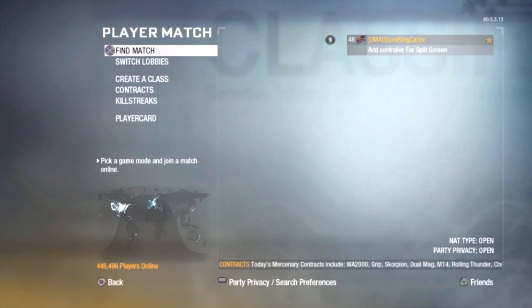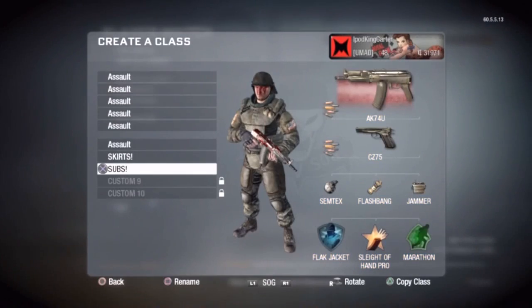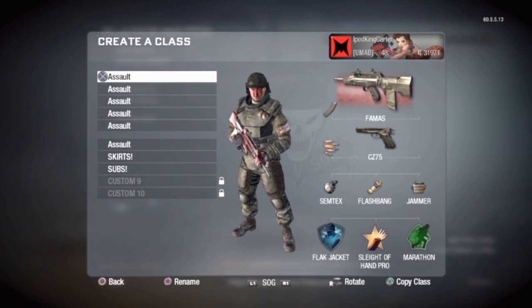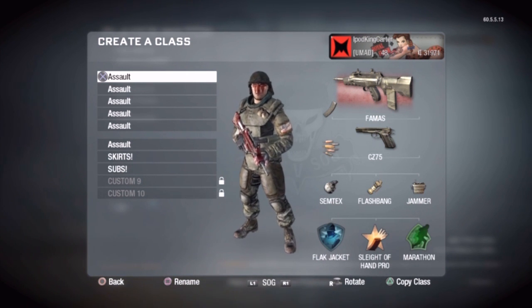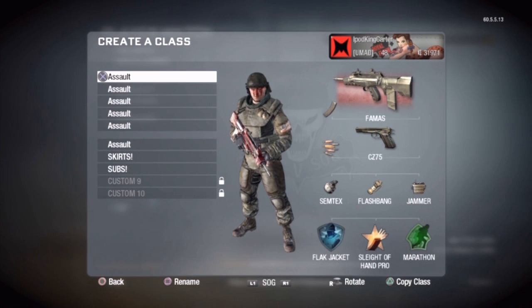We're going to go to a player match, of course. What I want to do first is show you my loadout. This loadout right here is specifically for Machinima — like when I made this loadout, I thought, how much can I make it like a Machinima loadout, like all the respawn characters and directors on YouTube. These are my assault classes. Most of them are assault because I'm an assault type of guy. I'm not really a submachine gun, LMG, sniper rifle, or shotgun person.